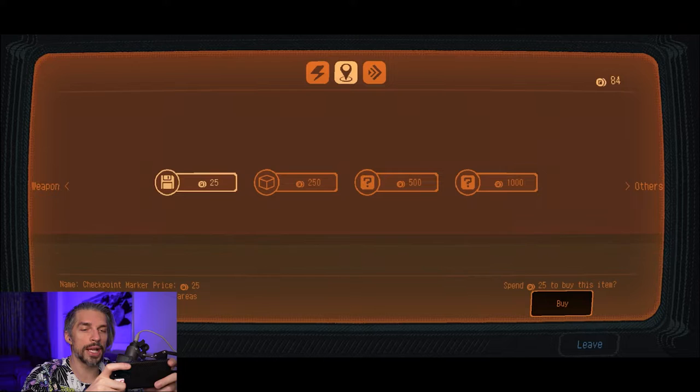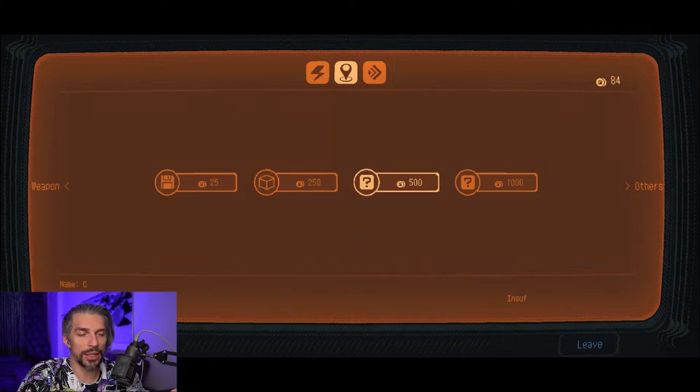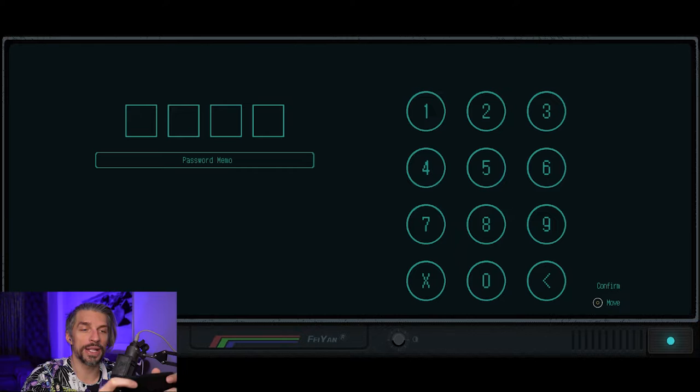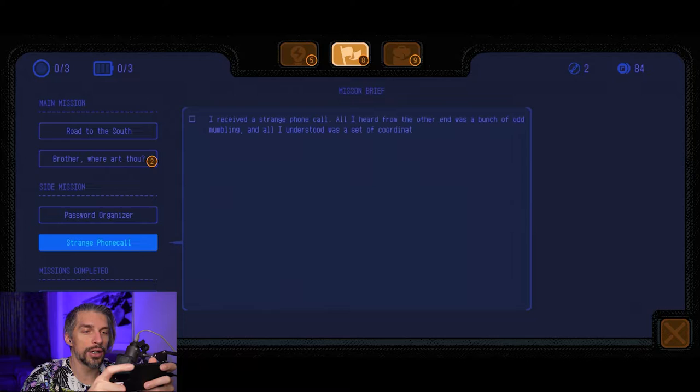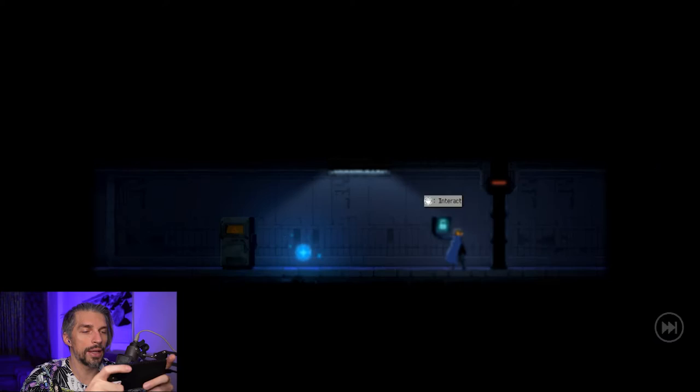As for the map upgrades, I don't advise spending much there — the important things are too expensive, so use your money elsewhere. If you forgot a password from a previous area, you can always use the password memo. For example, the code here is 4-3-9-6, and it opens right up. Very efficient.